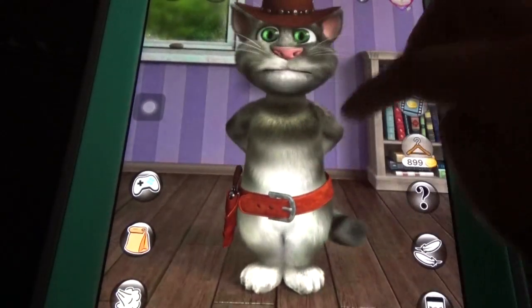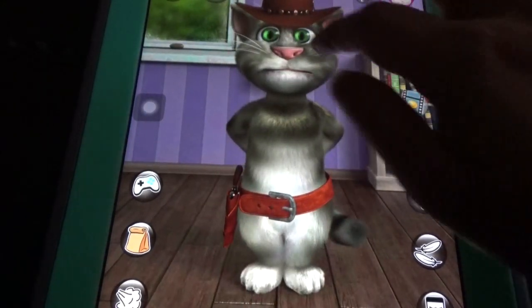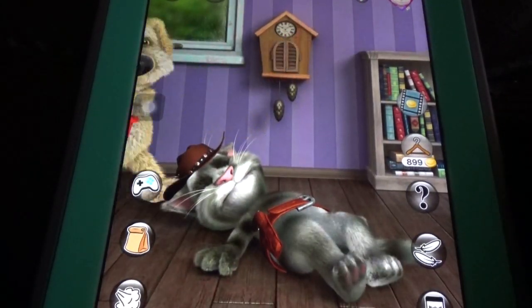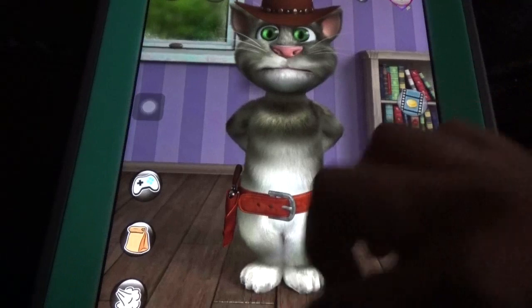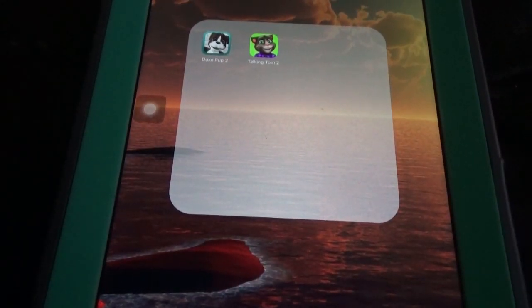So we have wardrobe items, we can interact with Tom, and Ben interacts with Tom — but we cannot feed him. There is only one room here, a living room kind of thing. Still we have everything: cool wardrobe items, mini games, and everything. That's about these two pets — thanks for watching and don't forget to subscribe.